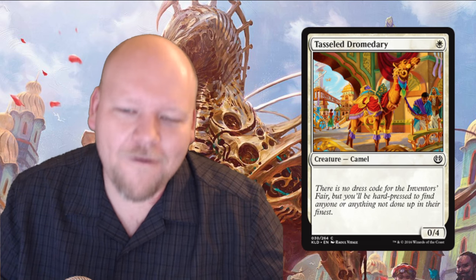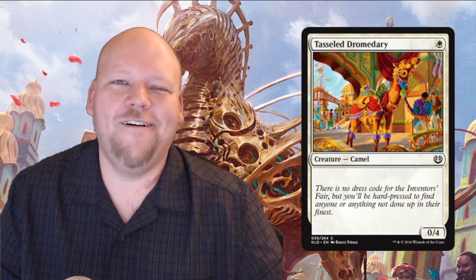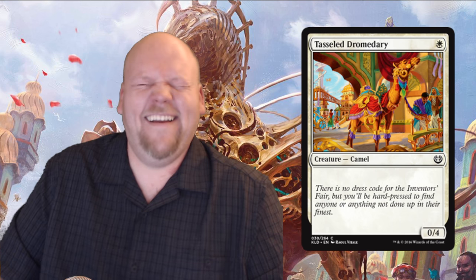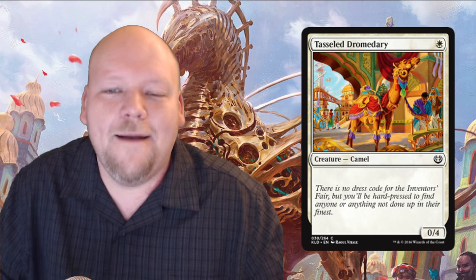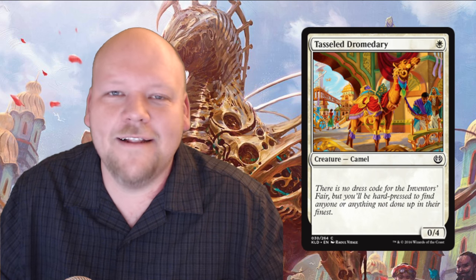Tasseled Dromedary — for one white it's a 0/4 common Camel. That's it. This card is bad, don't play it. It's cool that it exists — I appreciate that we can dress up a camel, make a magic card, talk about it for twelve seconds, and move on with our lives.